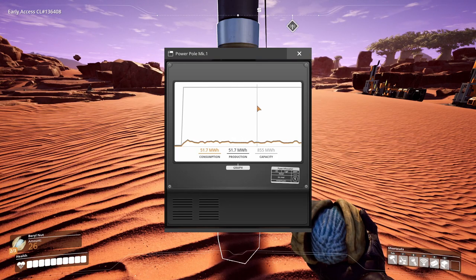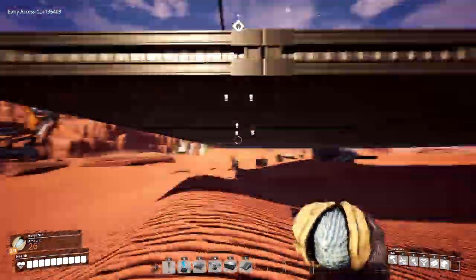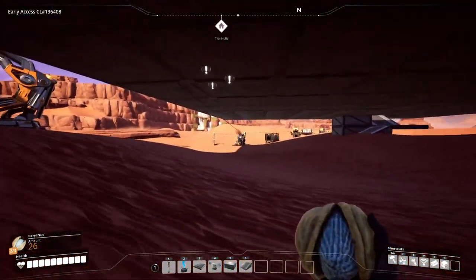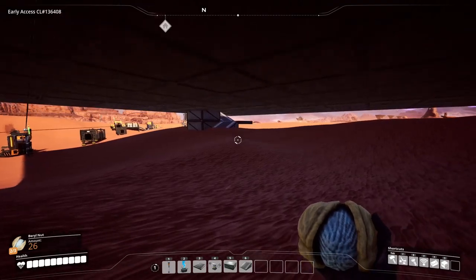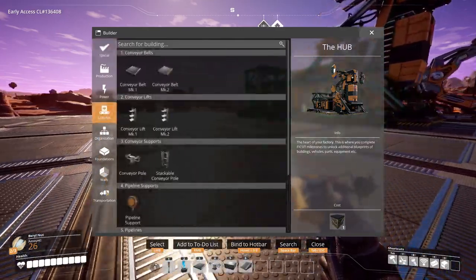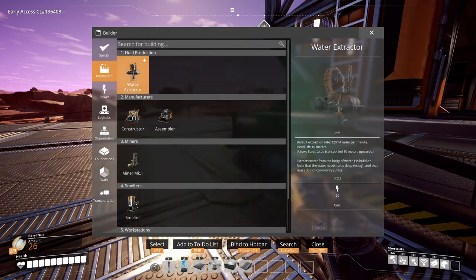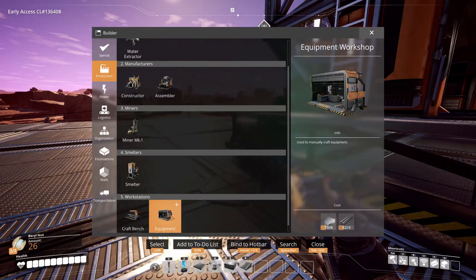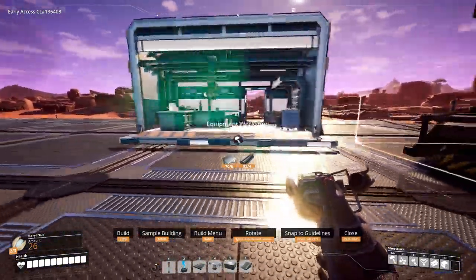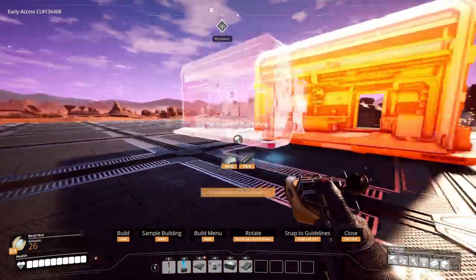So that coal generator I disconnected from the coal production - once it runs out of fuel I'll be under 800 megawatts, but I still don't think it'll be a problem. Those machines don't really take a whole lot of power. Now I just need to find my workshop - is it under organization or production?